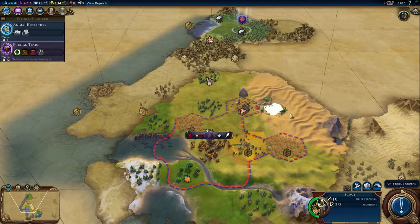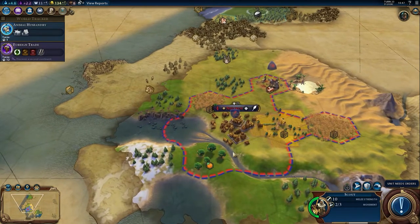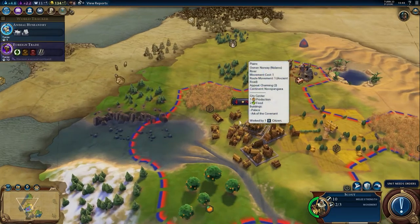Hello world. Welcome back to Sid Meier's Civilization VI. We are conquering the world with Norway. Last time we got our capital built, so let's have a look.